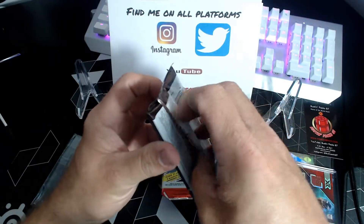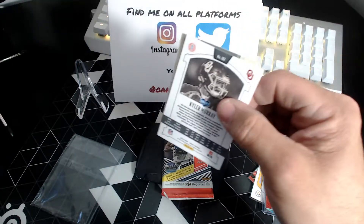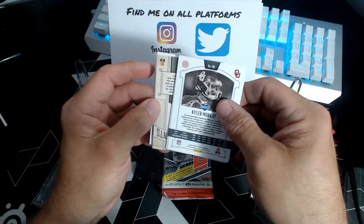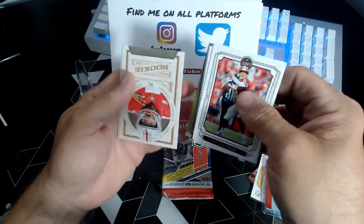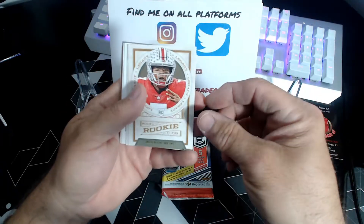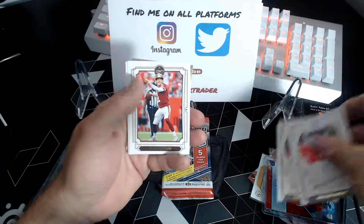I don't know if anybody's watched the Brothers in Cards break for NFL, but — 101 Russell Wilson. And Kyler Murray on the back there. Alright, seems like we might have a hit. I see something shiny — throw rookies up on top. Dwayne Haskins, Ohio State, and a Kyler Murray. Two really top rookies out of that.